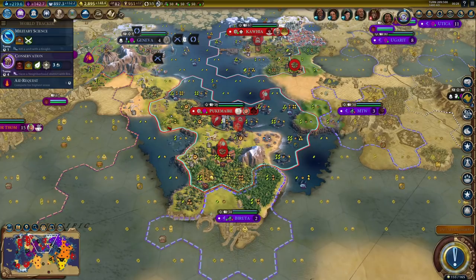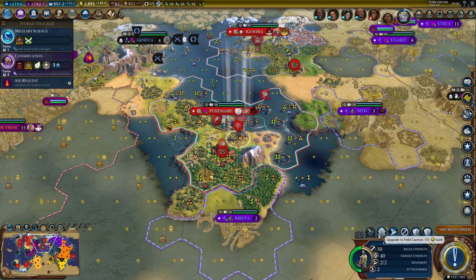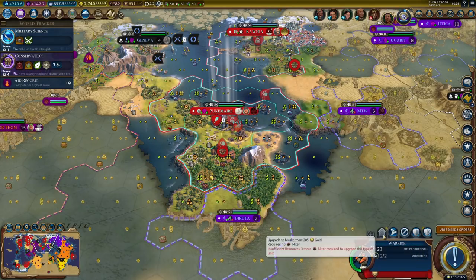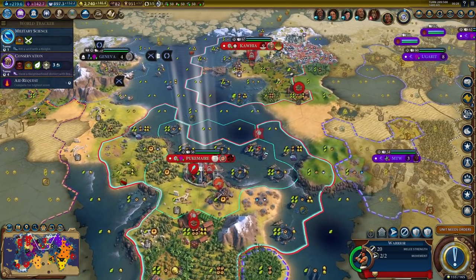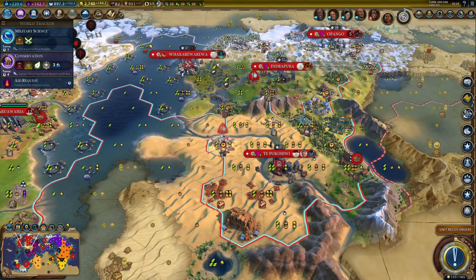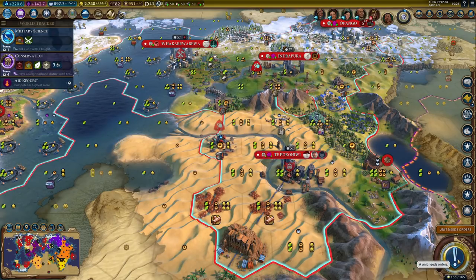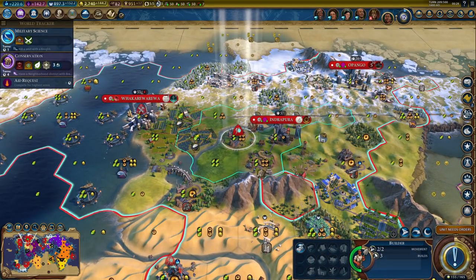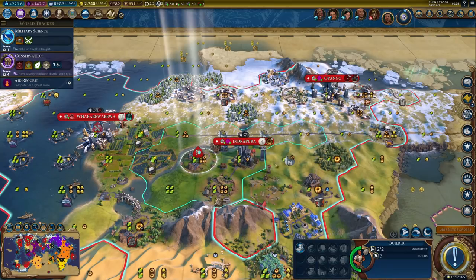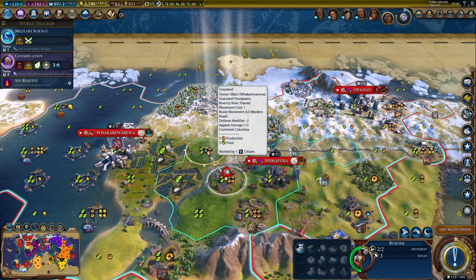Do we have professional army right now? Yes, we do. So let's just upgrade — might as well. Don't have enough niter for the warrior, but that's okay. Let's get the improvements — look at these yields. This city is going to be amazing. Let's get some production around here for all these cities.